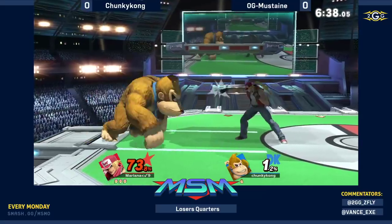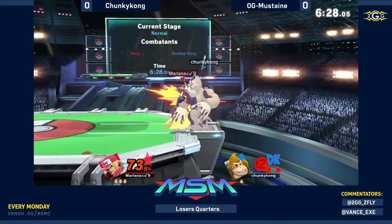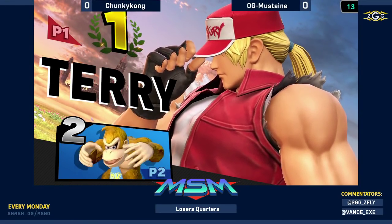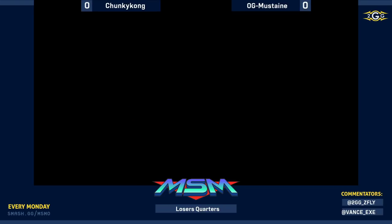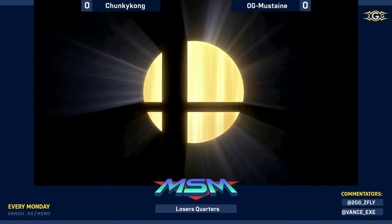Chunky Kong dropping another stock, Mustaine working on a three-stock. Mustaine up against Chunky Kong did a pretty solid job. That was a great conversion — a falling nair and then a landing down air. On a big body like DK it's so much easier to hit. Terry was able to position himself at the ledge to the point where he could react to any of Chunky Kong's get-up options.